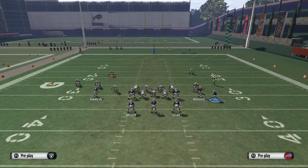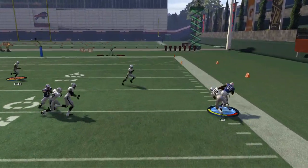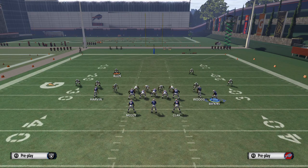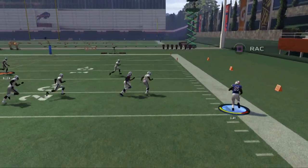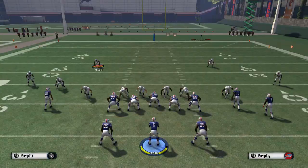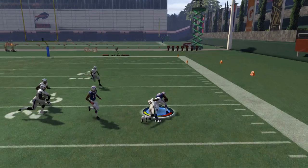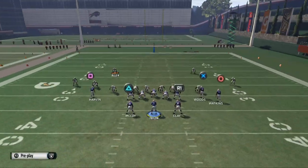My first read is going to be this quick release to Charles Clay. Against zone blitzing defenses, this is going to be a really effective route that you'll be able to hit — it's probably the better route against zone. Just pass lead it to the right, and you'll see he's going to flare out into a nice flat pass. Flat passes are very effective this year — just a nice bullet pass, get him the ball in space, and let him run. Charles Clay is going to do a nice job for you in that vicinity.